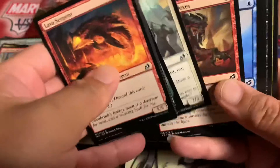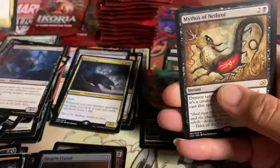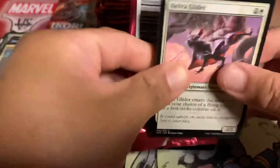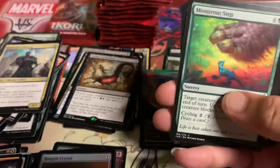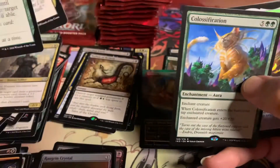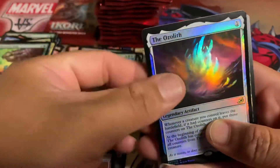Another hidden showcase — I'll set all those to the side. Mythos of Nathroi. Two more packs in the middle. So far the foils died down — looks like I haven't seen any foils lately. Colossification, and ooh — Foil Ozolith! That's a nice hit.